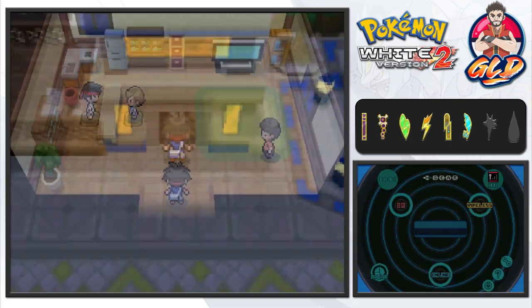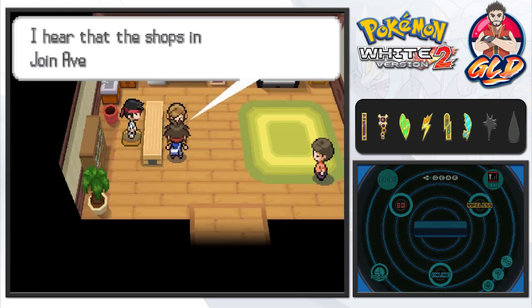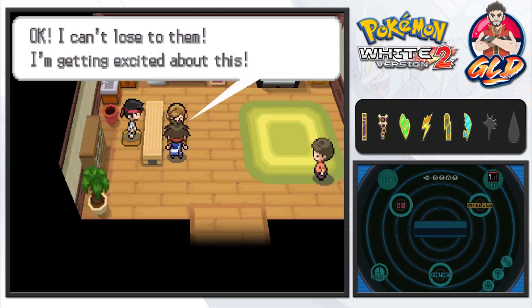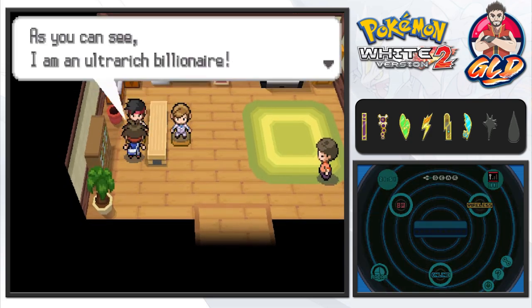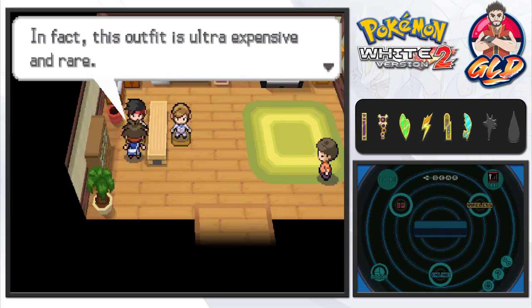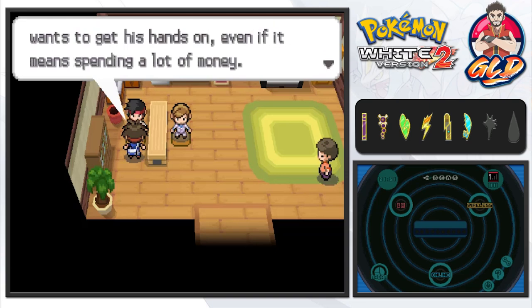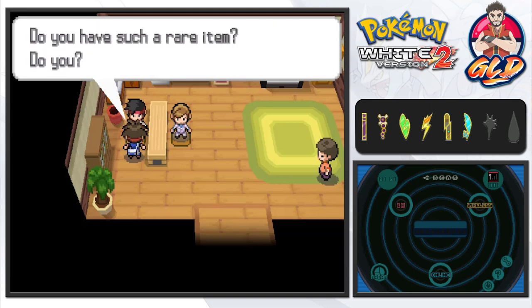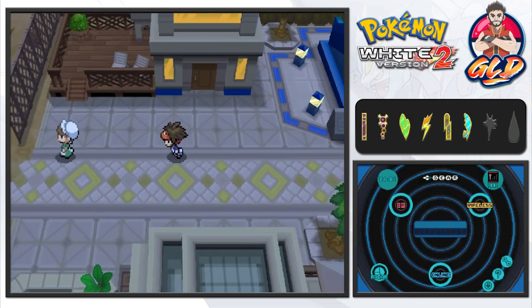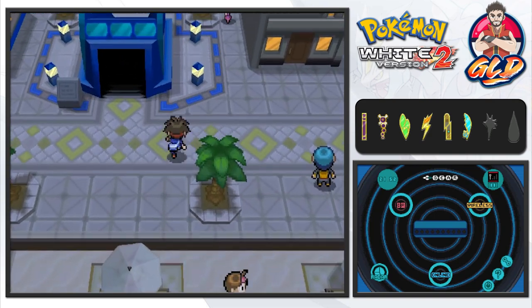Checking out spots I haven't visited — 'I hear the shops on Joint Avenue are run by amazing Pokémon trainers.' There's also an ultra-rich billionaire NPC who says his hobby is collecting rare items and his outfit is ultra-expensive and rare. He wants to get his hands on a specific rare item — but I don't know what item that would be. Please comment below and let me know what that item could be!